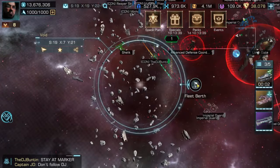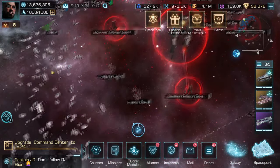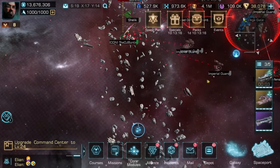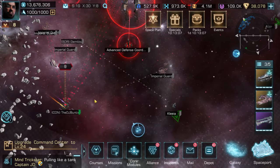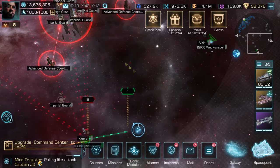Once you're all ready and set, about 10 or maybe 5 minutes before the start of the event, you want to start clearing these guards. What's different about this event is that as you approach the defense coordinates, the guards will start spawning, so there are actually more guards than it looks like.